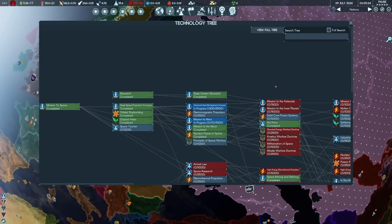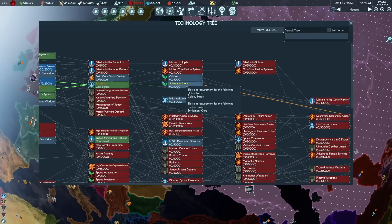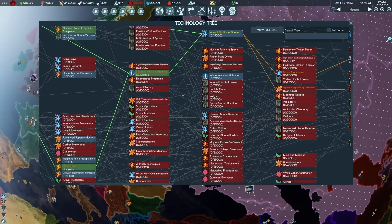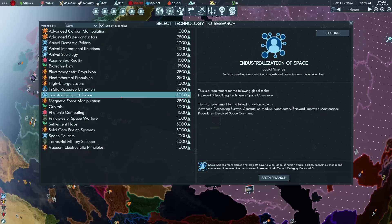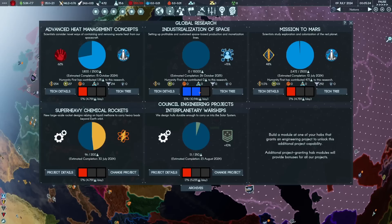Ad Astra is done — this technology unlocks a bunch of other things. By going to Ad Astra, we can potentially get to orbitals and settlement HABs, which are T2 orbital stations and T2 settlements on planets respectively. Both are very important, as is industrialization of space. Of all these options, industrialization of space is probably the most important — I'm going to give it my slot and prioritize it. It'll be finished by 26 October 2025.